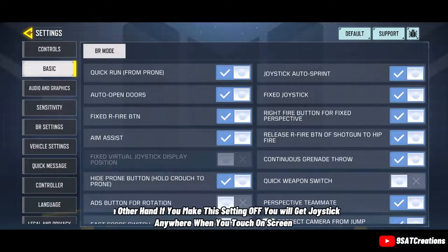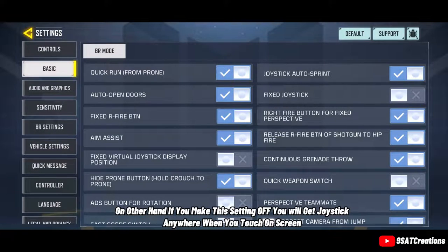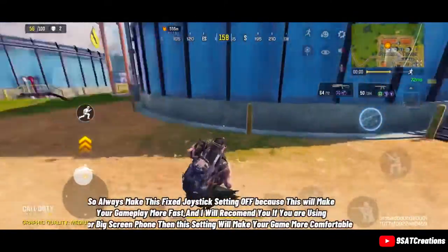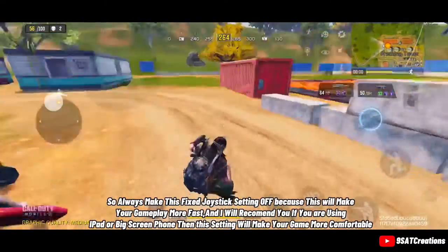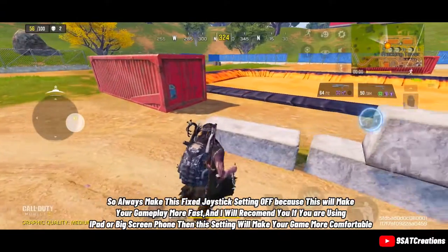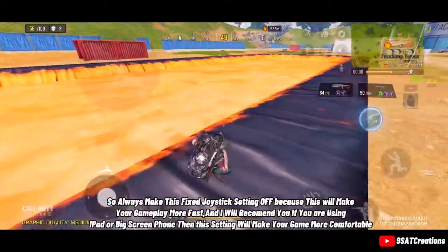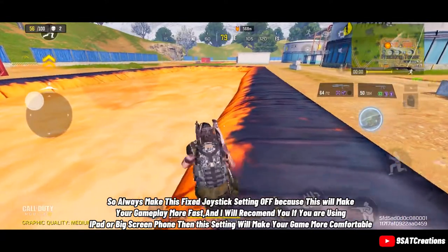On the other hand, if you turn the fixed joystick setting off, you will get the joystick anywhere when you touch the screen. So always turn this fixed joystick setting off, because this will make your gameplay faster. I recommend this especially if you are using an iPad or a big screen phone, as this setting will make your game more comfortable.